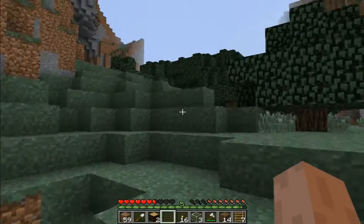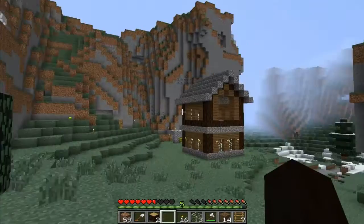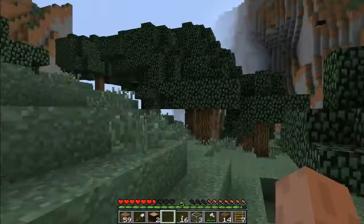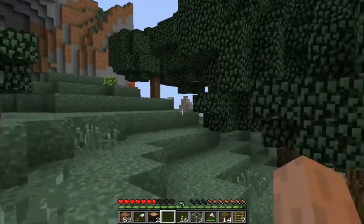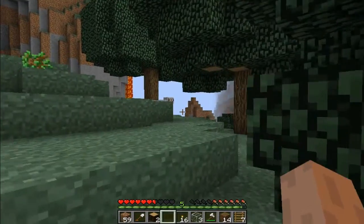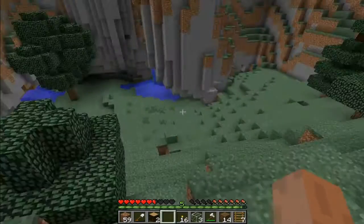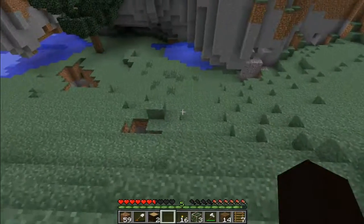Oh good. I did not notice that the back of the house looked like that. That's bad. So we're going to need some sand and maybe some more wood. And there's a little bit of sand over there. Good, good, good.